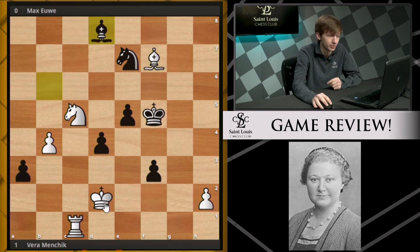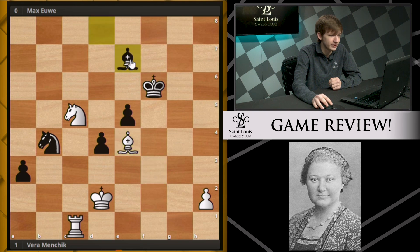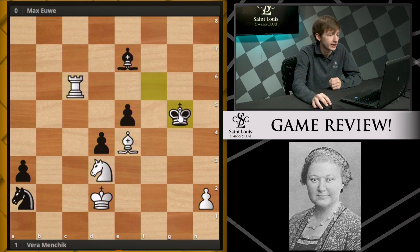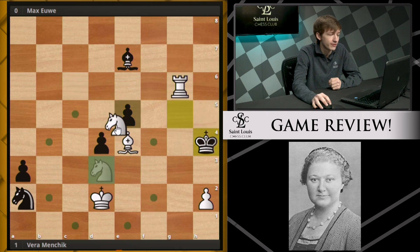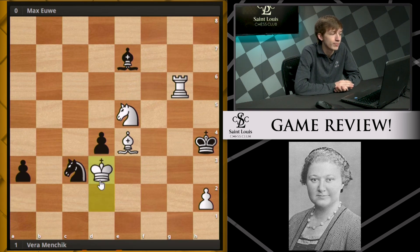The game did continue for some more moves, though. We see bishop d8, bishop e6 check, king back to f6, bishop g4 hitting this pawn, knight d5. She collects this pawn, knight takes b4, simply bishop e4, and after bishop e7, knight d3, knight a2, rook c6 check, king g5, rook g6 check, king h4, now after knight e5, knight c3, king d3 — Max went ahead and resigned in this position.